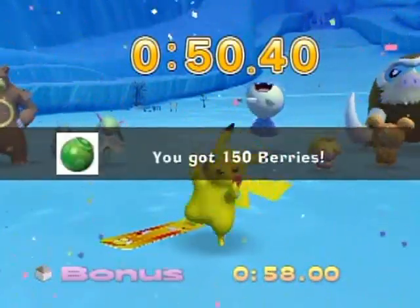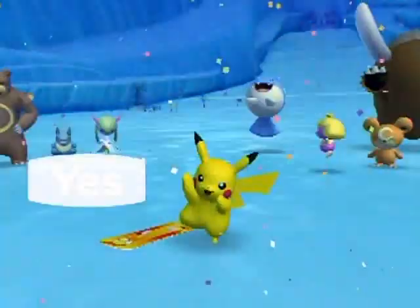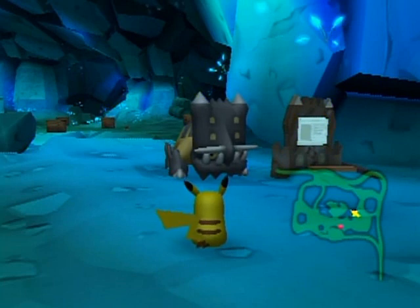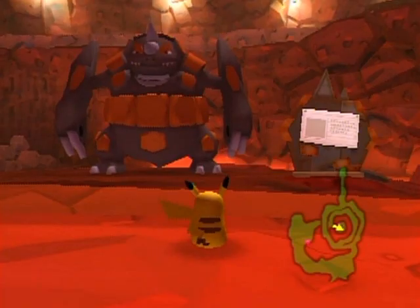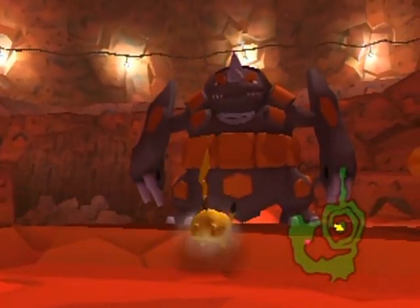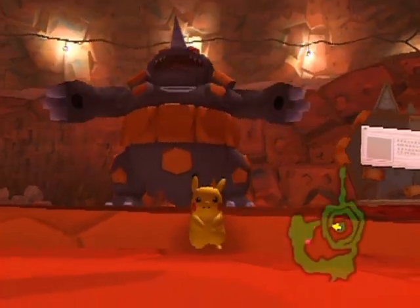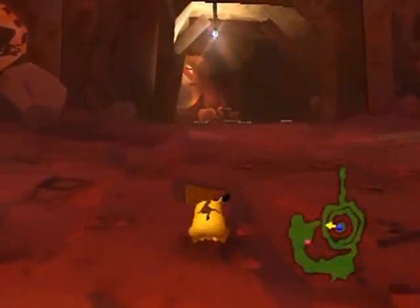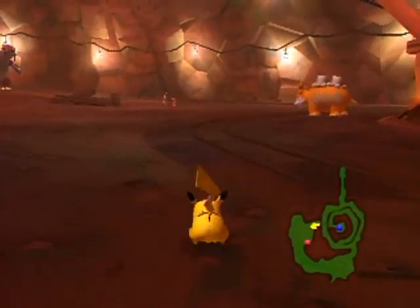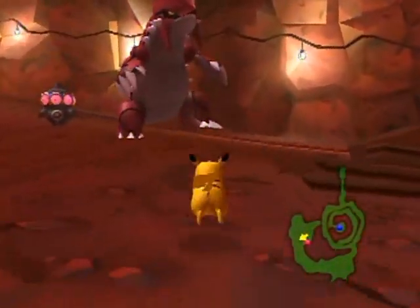Get the bonus with all Pokémon at Bastiodon's Block Barrage and you'll unlock number 185, Metagross. Number 186 is Heatran, and if you get the bonus at Rhyperior's Bumper Burn you'll be able to unlock it for play. Over here is number 187, Groudon, and it can play Blaziken's Boulder Bash.